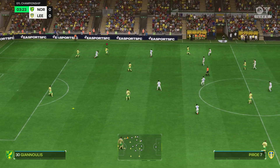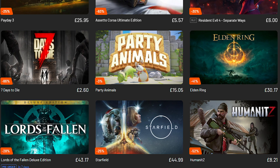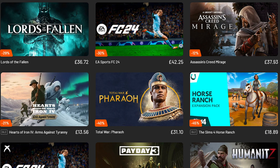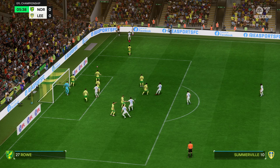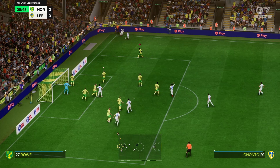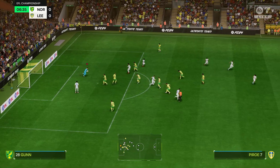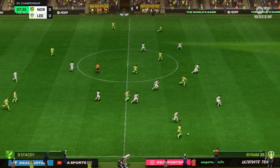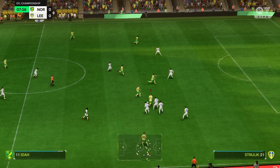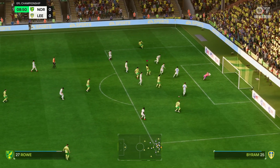Just before we get into the rest of this video, I want to talk about today's sponsor, Instant Gaming. Instant Gaming is a fantastic website where you can get games at insanely cheap prices, just like EA Sports FC 24, and save yourself loads of money. There are some insane deals on there, so be sure to use the link in the description next time you want to purchase a game or a gift card for any platform. I'm also running a giveaway through Instant Gaming — if you purchase a game, gift card, or anything on Instant Gaming between now and the end of 2023, you'll have a chance to win an Instant Gaming gift card.